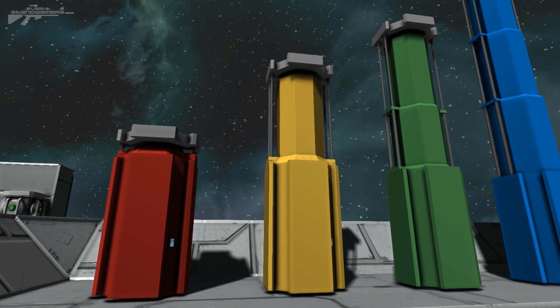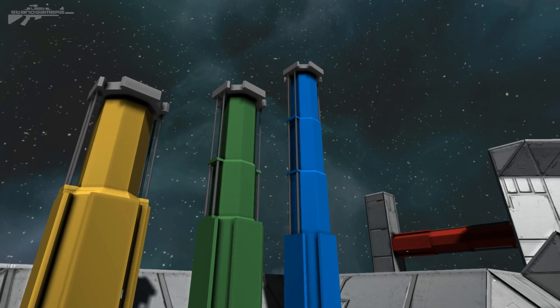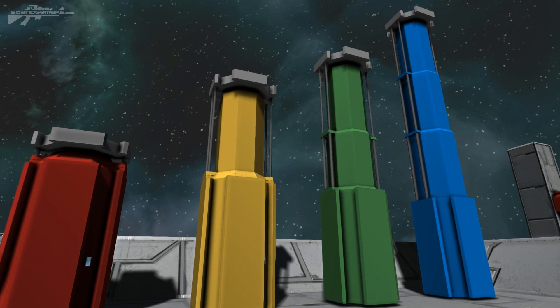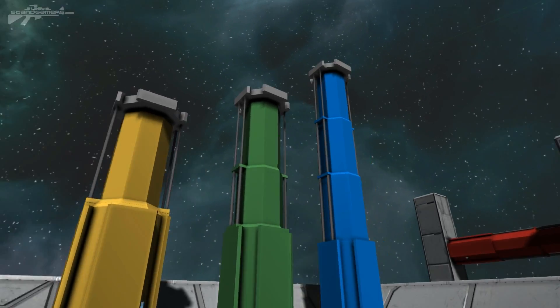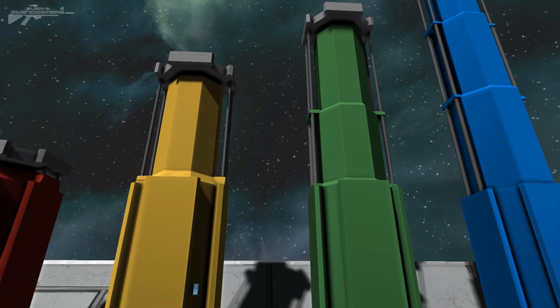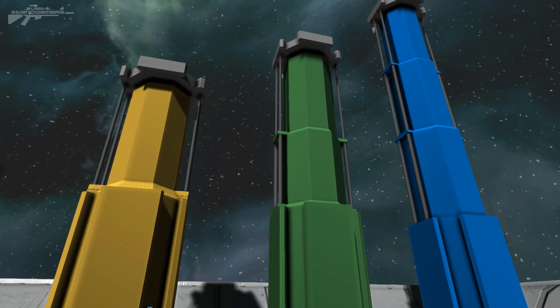Let's talk about pistons first. In front of me we have the piston all the way retracted to its full extension. The things you can do with this are absolutely amazing and the settings are really diverse. You can set it anywhere between the minimum and the maximum, so you can be really precise and get it to the exact length you want for that door, that hangar, or the elevator in your ship.